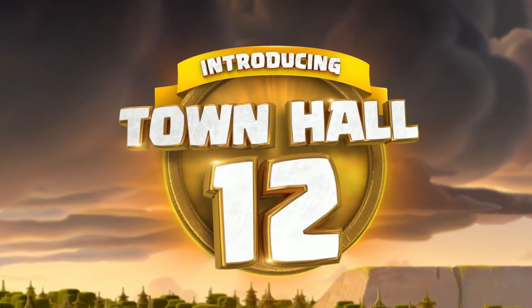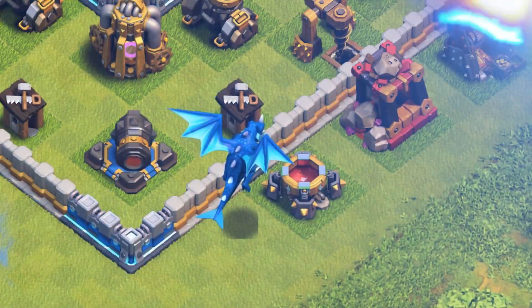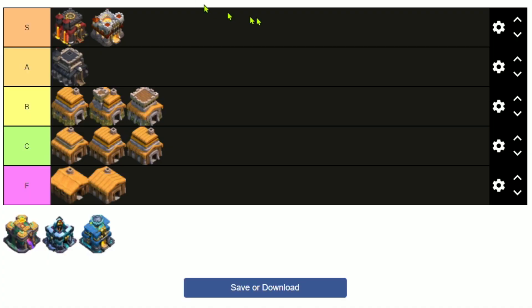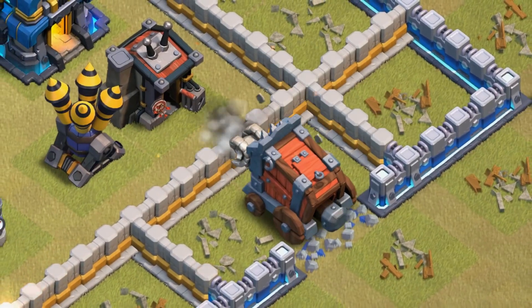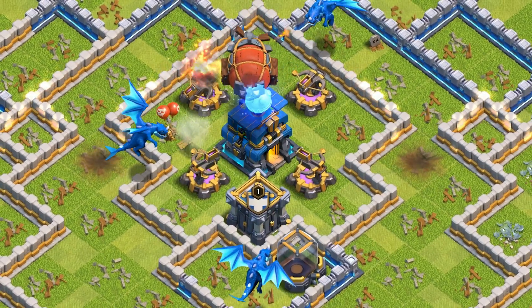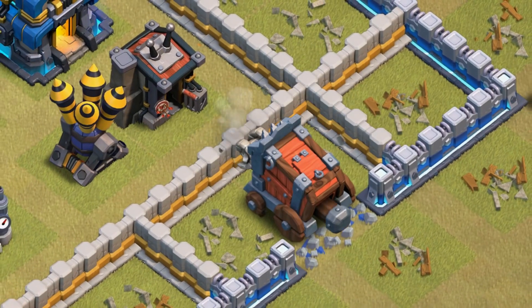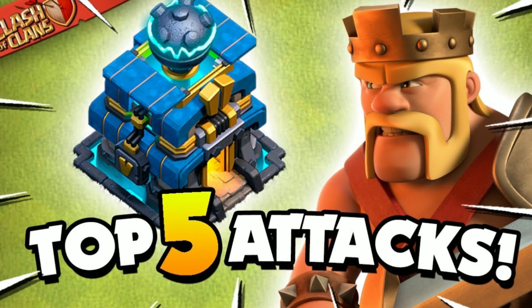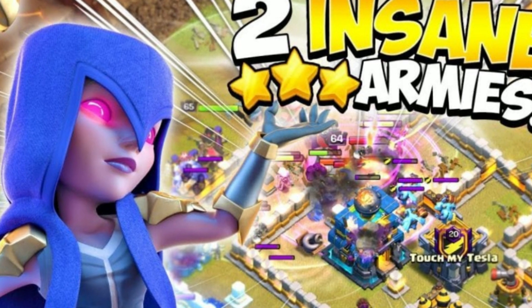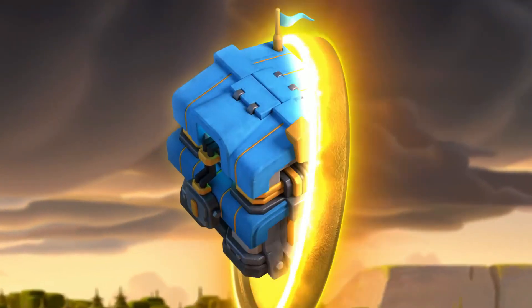Town Hall 12 — I used to love this town hall level, it was my thing. I actually think it's better than Town Hall 11, so I'm moving 11 down and putting 12 in S ahead of Town Hall 10. Town Hall 12 was my favorite for a very long time because this is where the game really had the balance it needed — the offense and defense were matched just right. You need a damn good amount of skill to three-star a max Town Hall 12 base, and that's what I love about it.